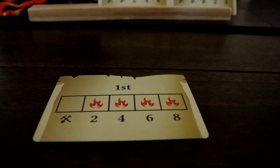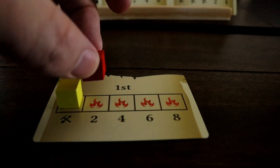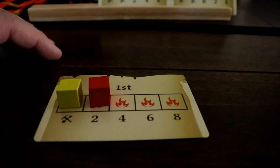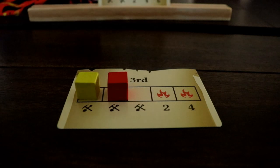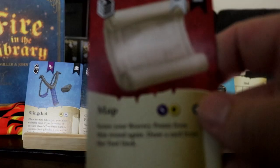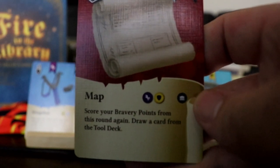The person that draws first has a higher risk of ending their turn in disaster, but they can quickly earn bravery points if they're lucky, whereas the player that draws later has a much safer go at drawing, but bravery points are more difficult to obtain. Tool cards can also be earned and used in ways that will aid your quest to rescue all of this precious knowledge.